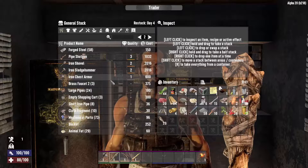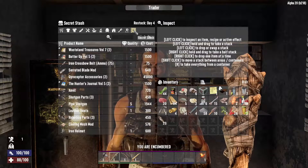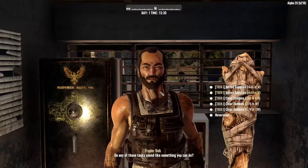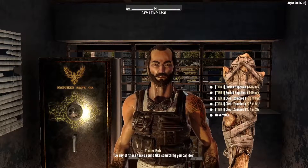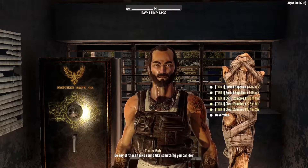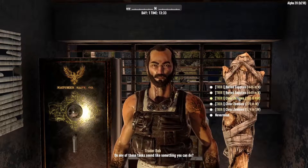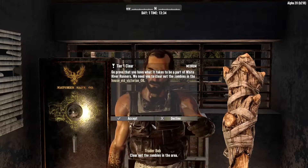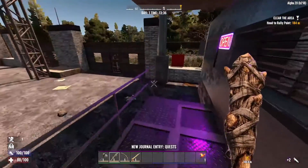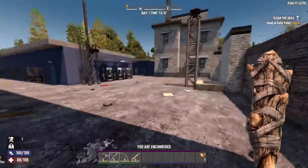The inventory pretty much looks the same, nothing too crazy there. Looking at jobs — we have all of our tier one quests, looks normal. I'm going to pick up this clear zombie quest. One of the things they did is there is now a trader in every town.